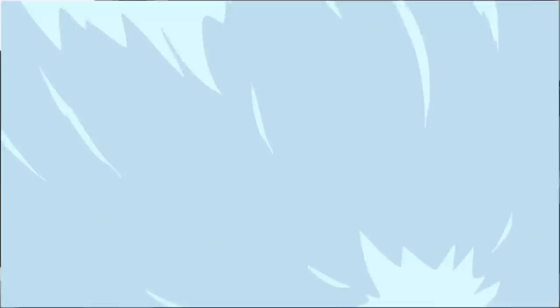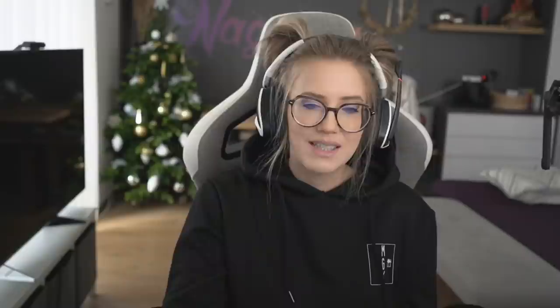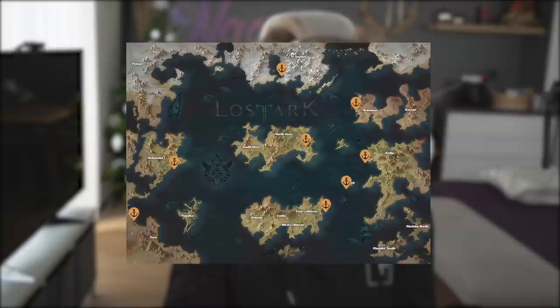There's quite a lot to talk about when it comes to sailing in Lost Ark, but I will only go over the basics today to give you an overview of what you can expect. The first time you will encounter sailing will be after level 35 in East Lutera at Wave Strand port. If you follow the main storyline, it will lead you there so you don't have to worry about missing it. Sailing is a requirement to travel between continents because the fast-traveling system, also known as the triports, only works within the same continent.